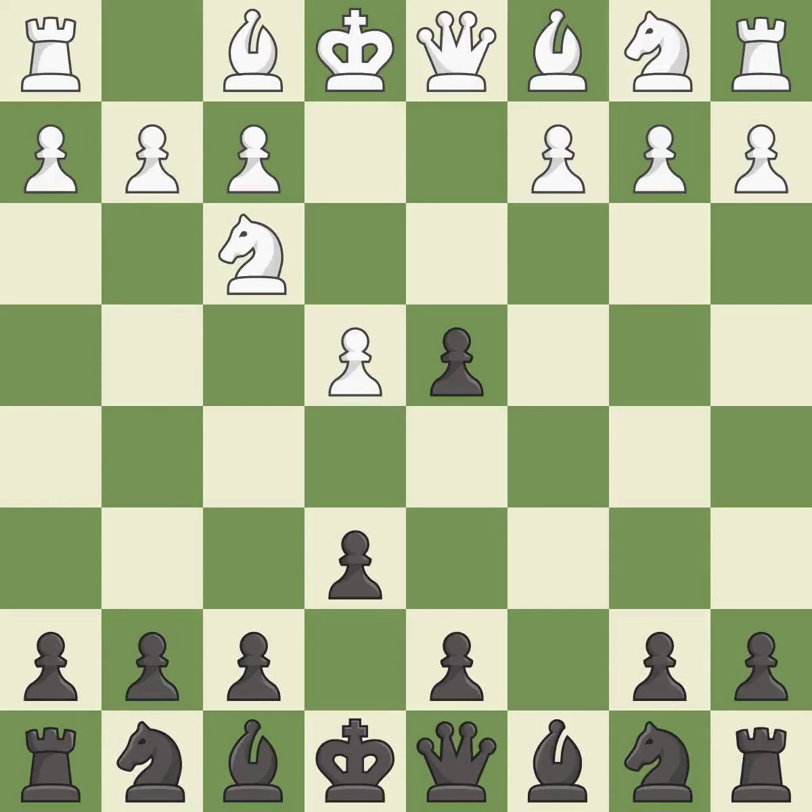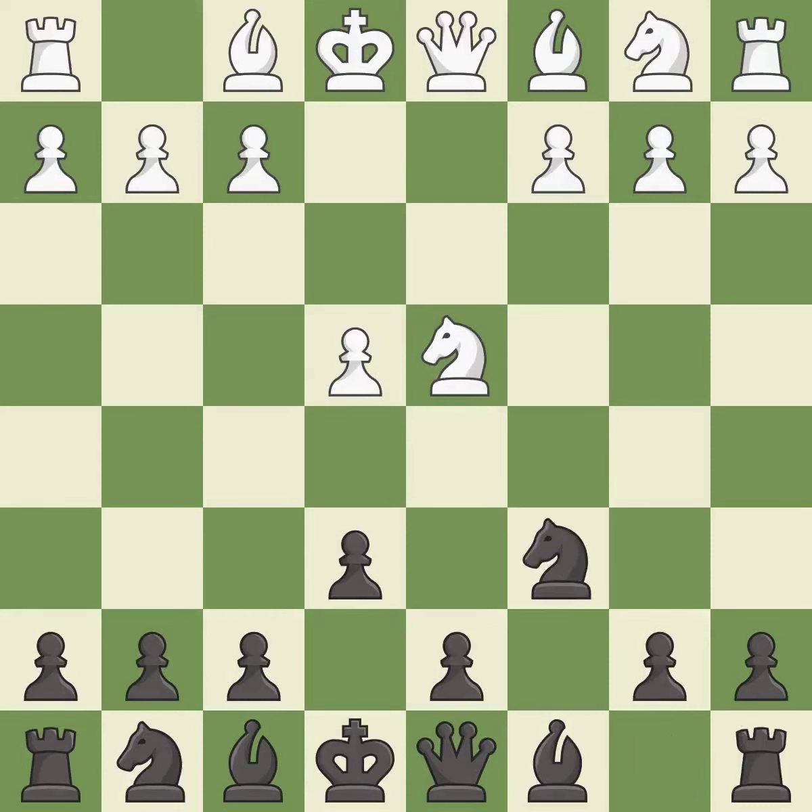Cxd4 gives black two central pawns versus one central pawn for white. Nxd4 recaptures the pawn and activates the knight in return for having one central pawn versus black's two central pawns. Nc6 challenges the knight on d4 and controls the e5 square.